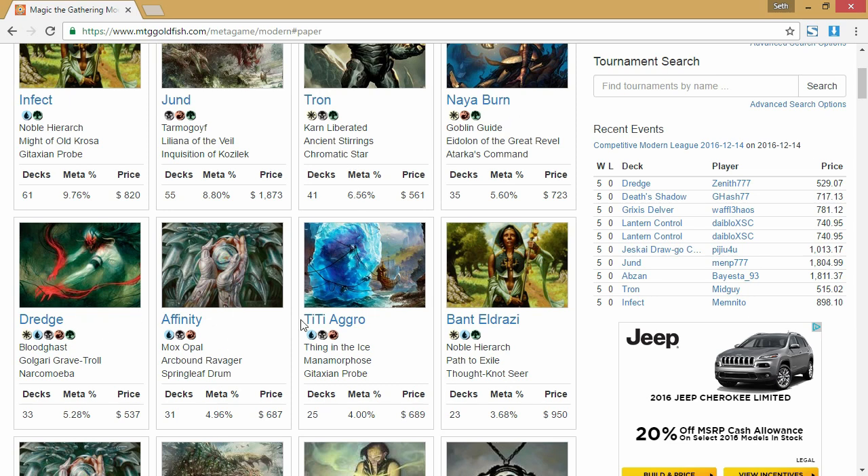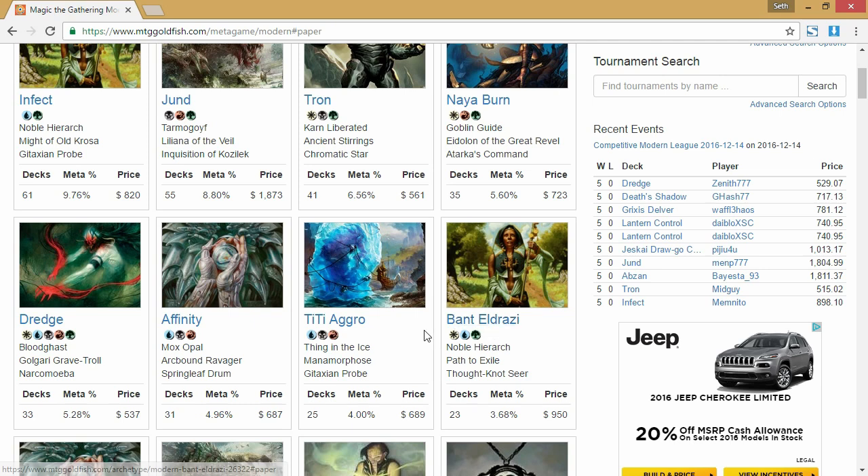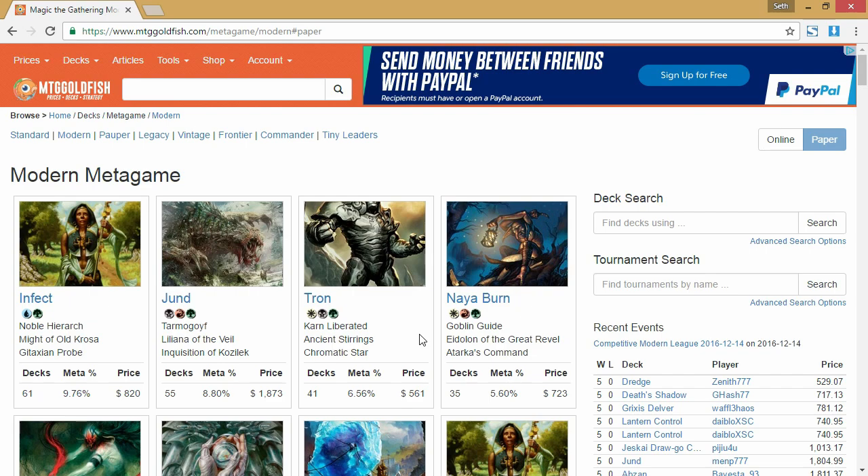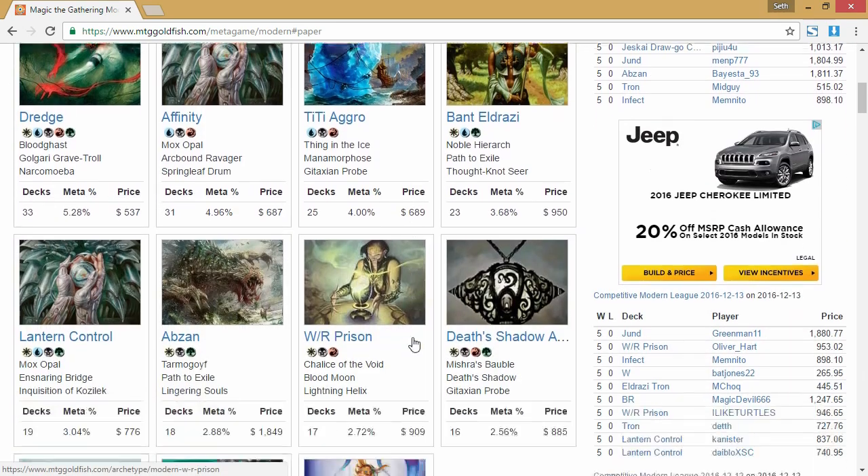Those decks include Tron, Nioburn, Dredge, Affinity, Thing in the Ice Aggro, and Bant Eldrazi — and they're all super different. The point is: modern is incredibly diverse. There are so many different decks you will run into, and even the most played decks you're barely going to run into across the course of a tournament, which means you need to be prepared for everything.